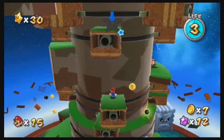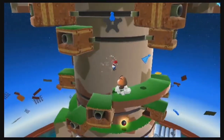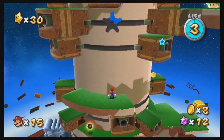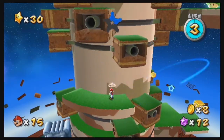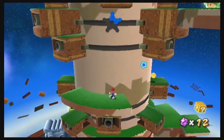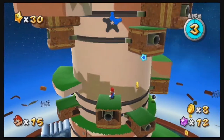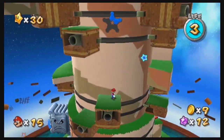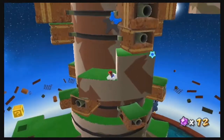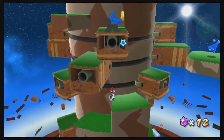Then there's this section where you climb up the tower and you've got to collect the five blue shards. I'm a complete idiot - I can't believe I didn't notice that. Anyway, you basically have to climb up the tower with its moving platforms and collect the five blue star fragments.